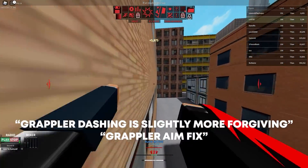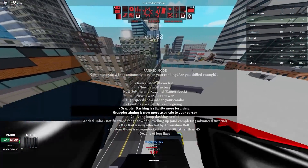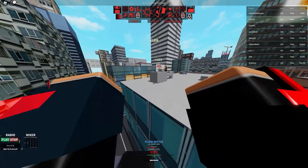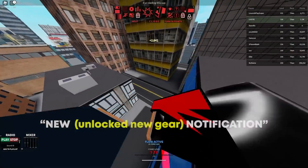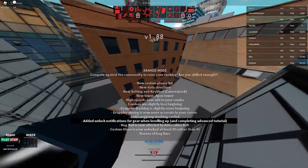Grappler dashing is now slightly more forgiving, which probably means doing dashes is slightly easier. Grappler aiming is now more accurate to your cursor, so whenever you aim and grapple it will grapple to that exact place. Nice.